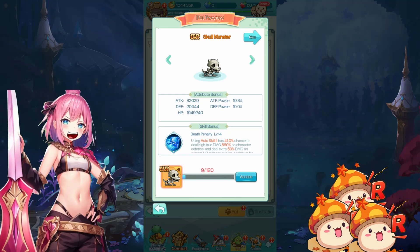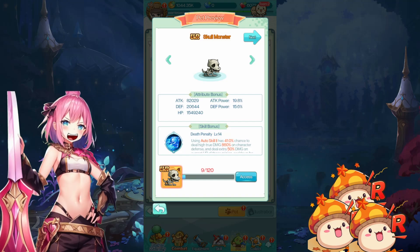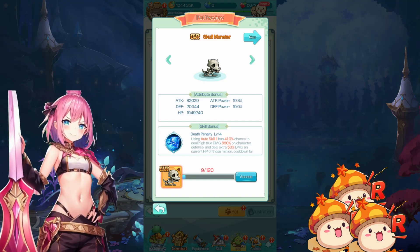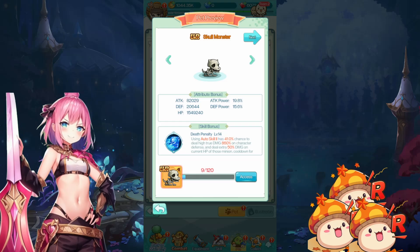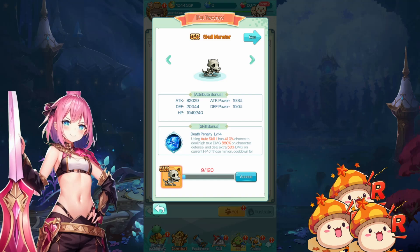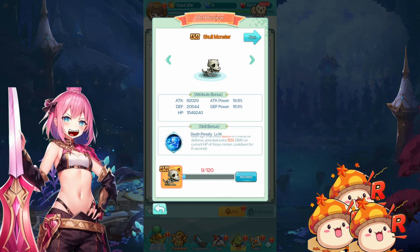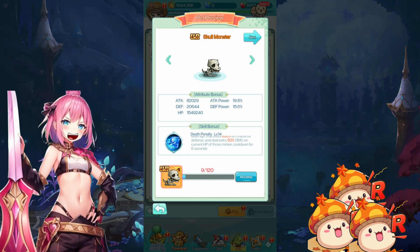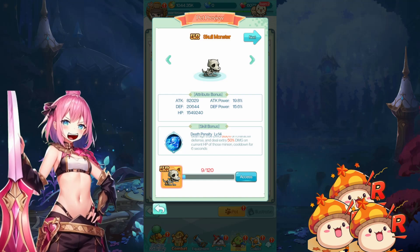Next, the Skull Monster — Death Penalty. Auto Skill 2 has a 41% chance to deal high true damage: 860% at max level based on character defense. It deals 50% damage on current HP of those minions. The translation is a bit confusing, but it seems to be a minion true damage skill — overall a lot of damage. The icon is like a hand through a shield, so it probably means true damage that negates defenses.